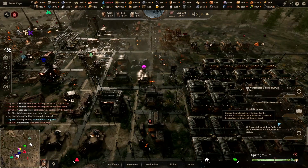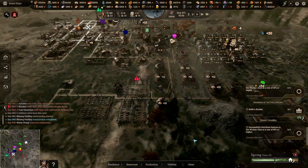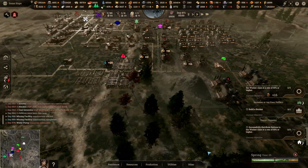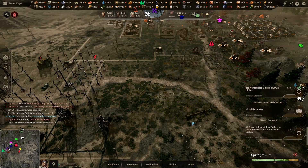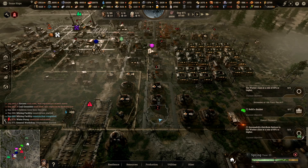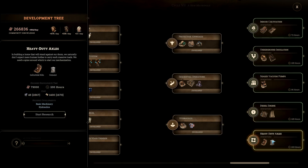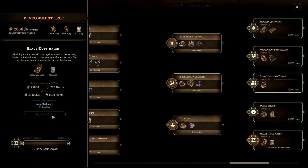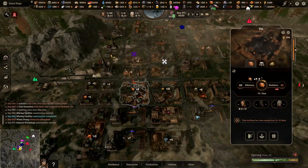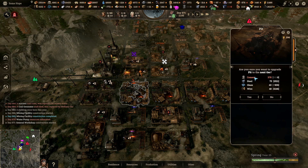Right — build a bunker. Where are we going to put a bunker? I quite fancy this area. Can we do that research yet? Because we need that cement sorting out. And what happened with that quarry? We couldn't upgrade it because we need cement.